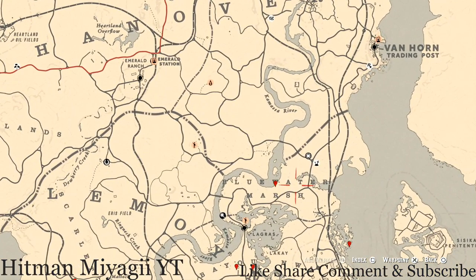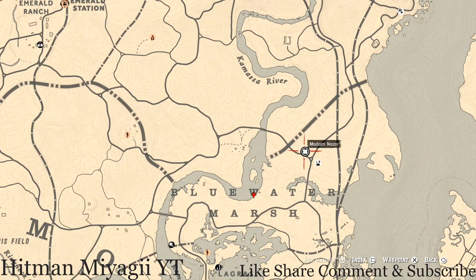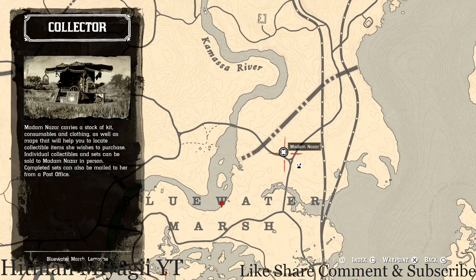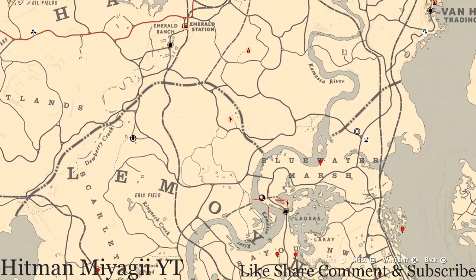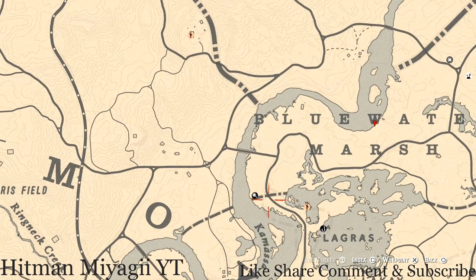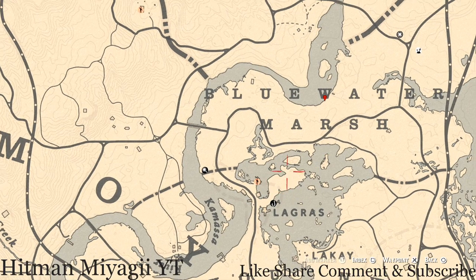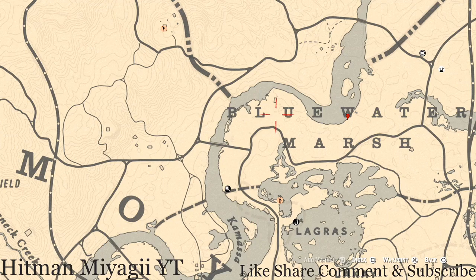Madame Nazar is located right above the words 'Blue Water Marsh,' right next to this elimination series. If she's not on your map, just go towards this elimination series and she will pop up at this location. She will be here until 1 AM Eastern Standard Time. I personally fast travel to Lagras and make a beeline directly to her, because going all the way around takes forever.